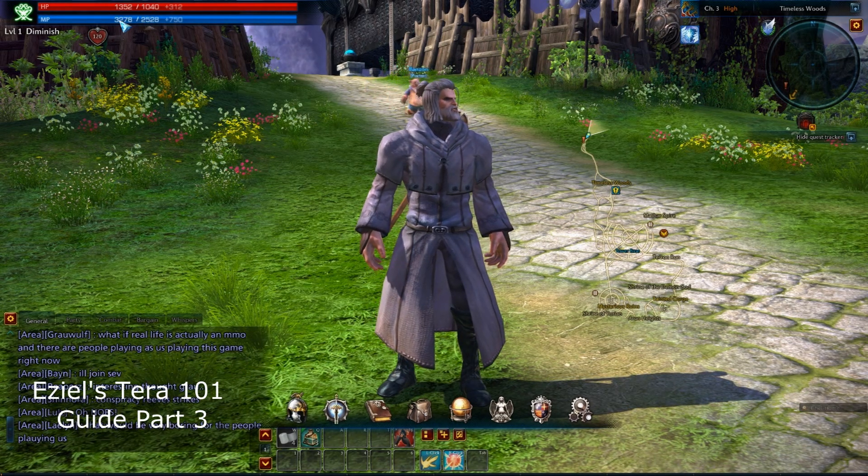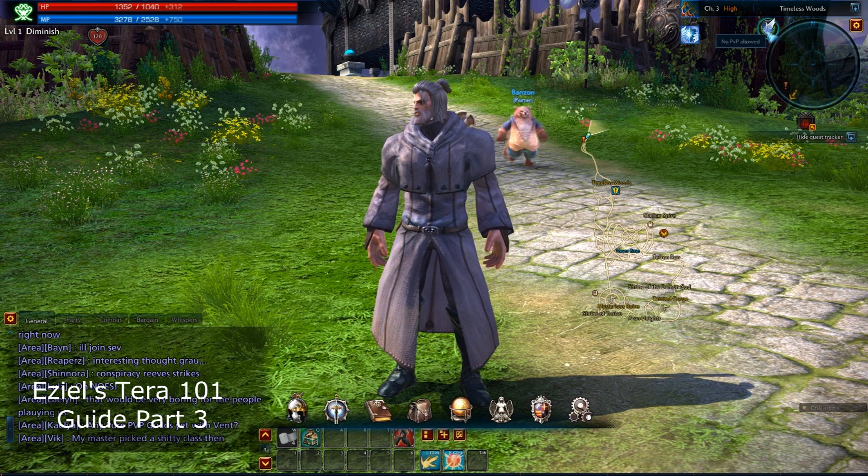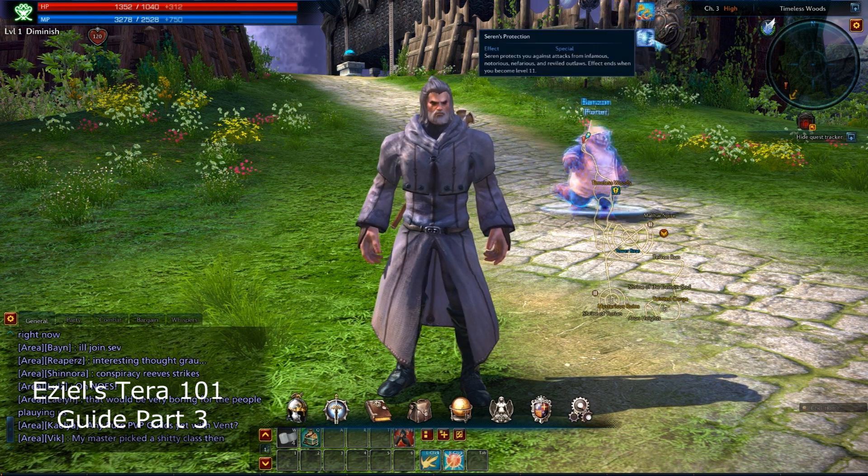So what you see here is you've got your health bar, your mana, your stamina, you've got different stuff here, your compass, and then you've got these options.